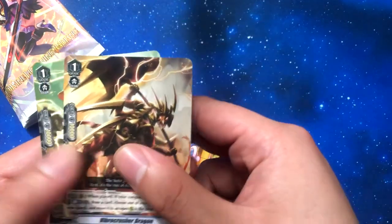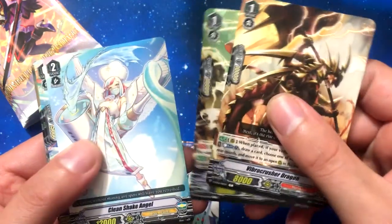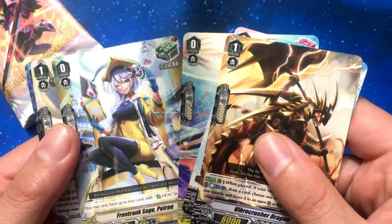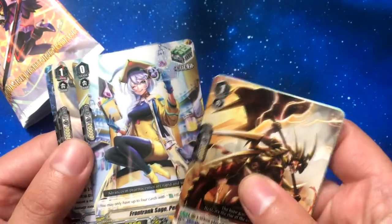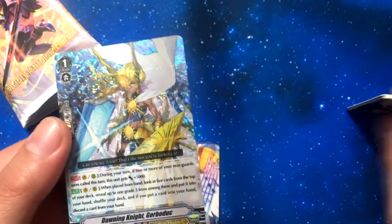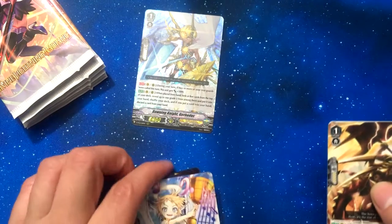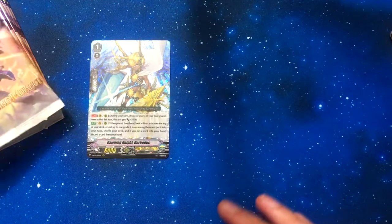Vibro Crush Dragon, Lightning Gun Eradicator, Ubon, Clean Shake Angel, Gold Paladin front trigger new, and a heal trigger for Gold Paladin which I think is much better looking. Scaling Angel, and we got Dawning of the Dawning Night Gorbodoc, which is pretty cool — I think that's the grade three searcher for Gold Paladin, which is really nice.